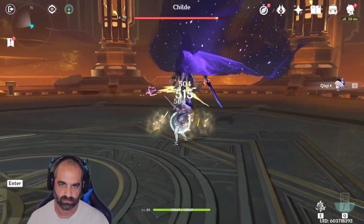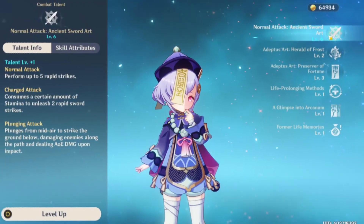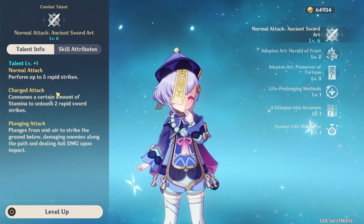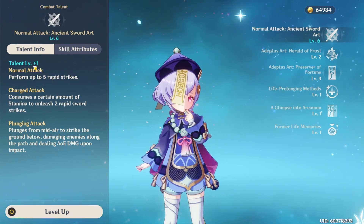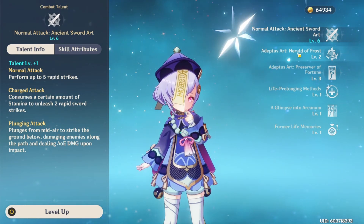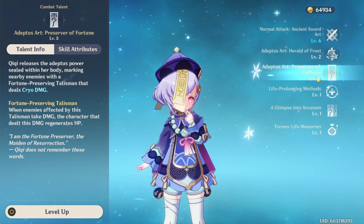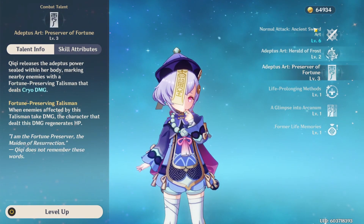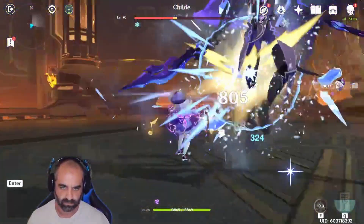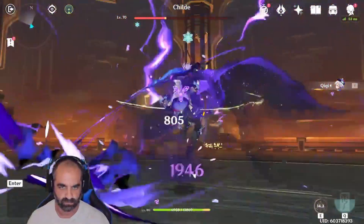Her talents — I don't have them leveled up as I'd like either. I've got this one sitting at five, but we've got Childe in here helping us out with the plus one. The solo I did had nobody else in the party. Her Herald of Frost is weak — it's only at two. And her Preserver of Fortune is also weak, at level three. So I have plenty of room to improve this; I just need to go ahead and do it.